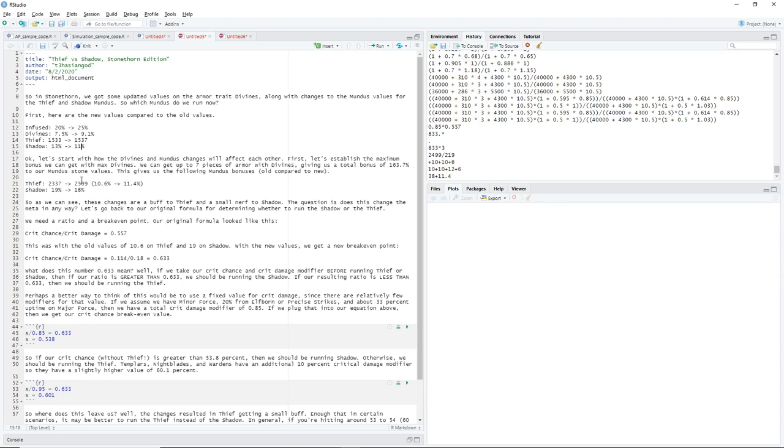Shadow, on the other hand, received a small nerf. Even though Divines got buffed up, the base Shadow got nerfed, so we actually go from 19% additional crit damage mod down to 18%. Ultimately, that's actually not that big of a nerf — it's only a 1% difference in crit damage. So that doesn't really change the math too much here.